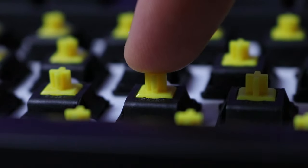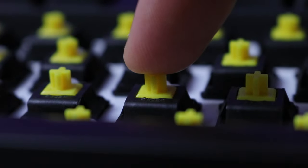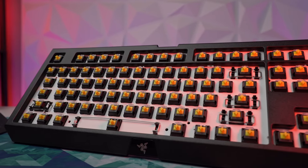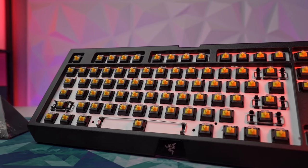The linear yellow switch brought super fast actuations of 1.2 millimeters, a shorter travel of 3.5 millimeters, and a reset point versus actuation of 0 millimeters. This faster switch was something I think a lot of people were wanting to see from Razer, and the super smooth performance of these switches didn't disappoint.